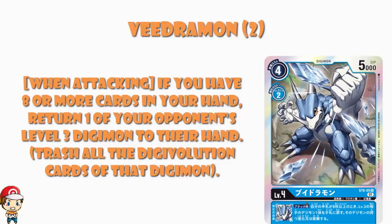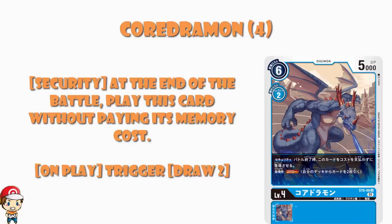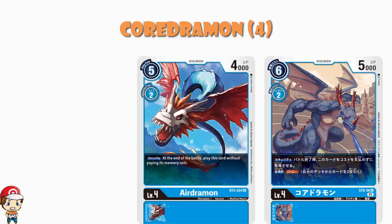Moving on, we have ourselves a Coredramon as well, and we are back to getting play sets here. Coredramon is a security card, but when you play it, you draw two. This, for me, just reinvents security Digimon. The first security Digimon we got — the ones that came around in BT3 — were supremely underwhelming to me because they had bad stats. You're playing 50-card decks, you get 5 in your security, so every single card in your deck has a 10% chance of being in your security. The security cards aren't going to be in the security often enough, and when they're not, they're just vanilla cards with bad stats.